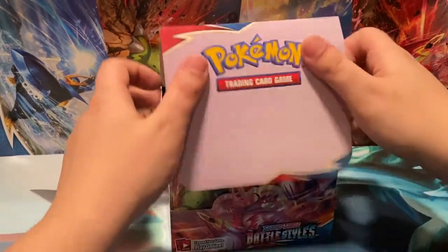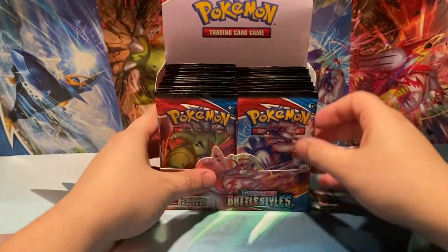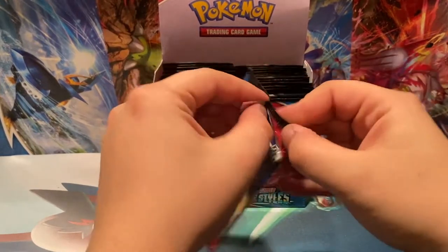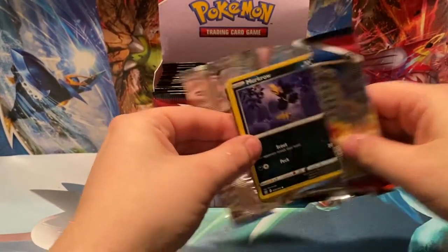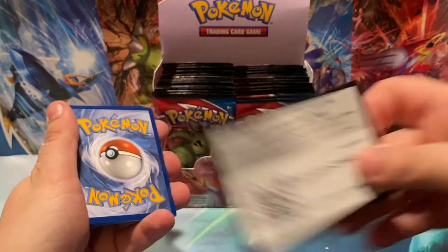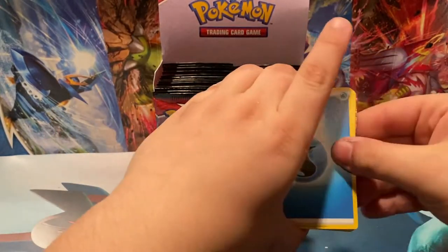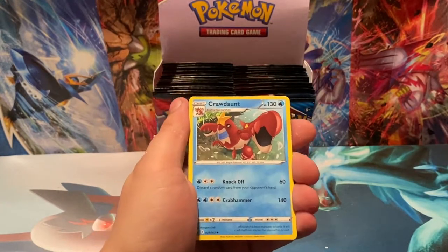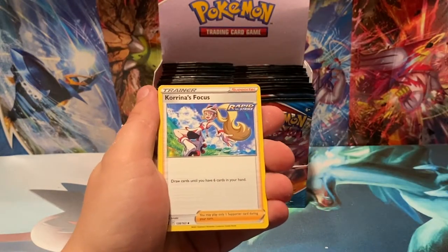Getting into this, we have 36 packs. I know a lot of the chase cards are the Urshifus — the alternate art Urshifus. Our personal chase is still the Empoleon alternate art card. There's your first code card — four to the front. We have a Water energy, Crawdaunt, Tower of Waters.